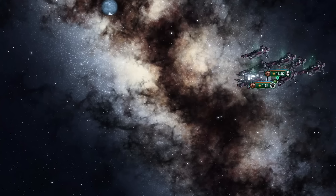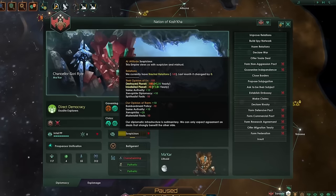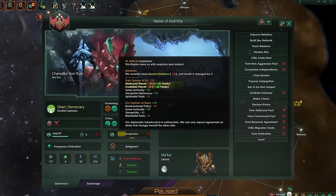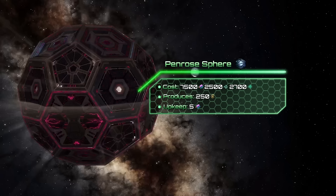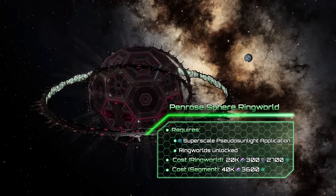All colonies within two jumps also get a modifier, and ships as well as stations get minor damage. Habitable planets within four jumps will be irradiated, and your empire will receive an opinion penalty. If you pick the second outcome, the Penrose Sphere will generate 250 energy with a 20 alloys upkeep. You can increase this sphere's output if you stabilize it, raising it to 650 energy credits with a 25 alloy upkeep. Later you may also build a ringworld around this sphere.